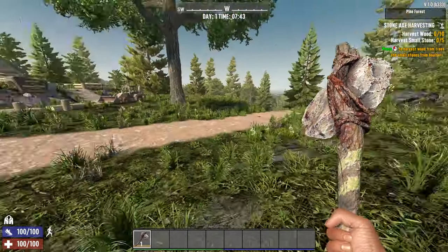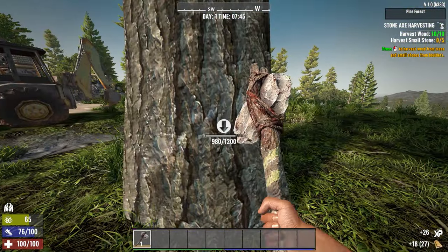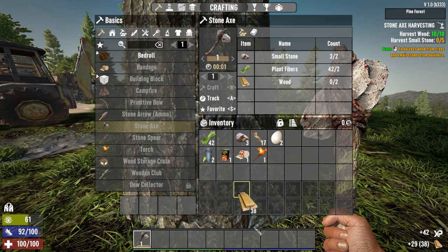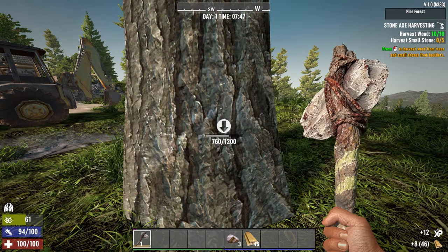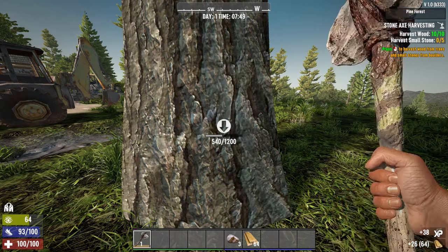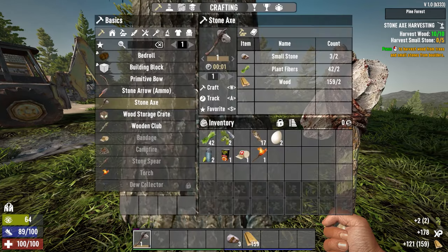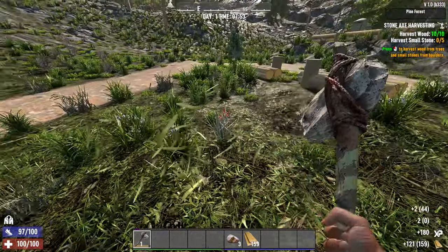Now we have to harvest wood — that means we can't punch it, we have to use our axe. What I like to do is get more wood than it says. I put the wood down here so I can see how much I have. I like to knock down the first tree completely — it gives us a bunch of wood, and then we can make a bunch of arrows without having to get more wood in the meantime. You can plant seeds if you like.